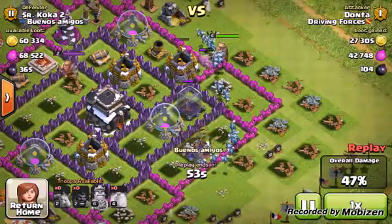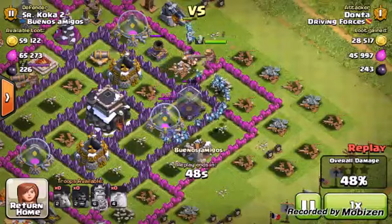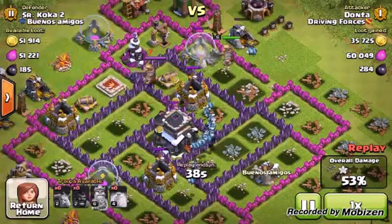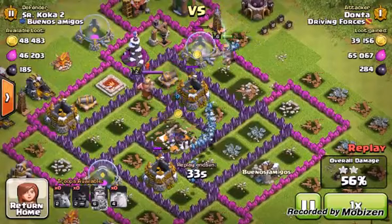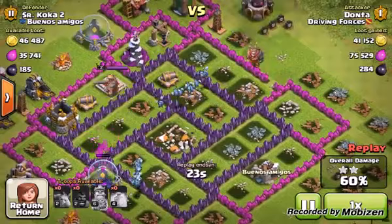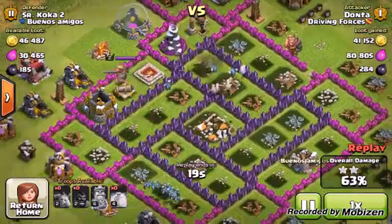We're just eating up this dark elixir and elixir. At this point I'm just getting what I can. My barbarian king is doing a lot of the grunt work, serving almost like a giant or a golem — absorbing damage while my minions clean up the base behind him. I love minions. Normally I'd guard against mixing ground troops and air troops, but it's really not the most effective approach on its own.